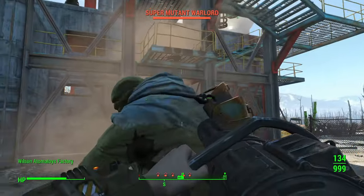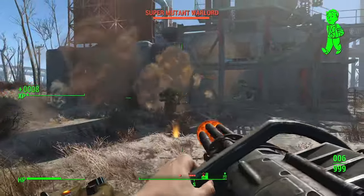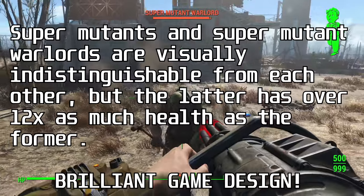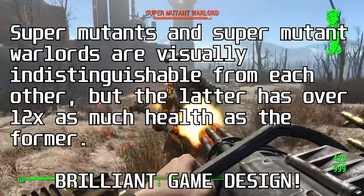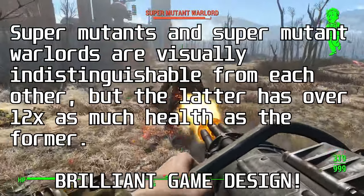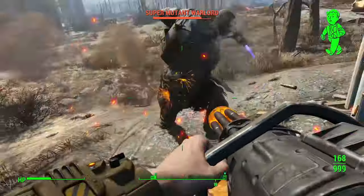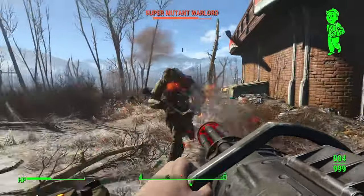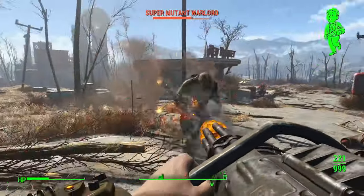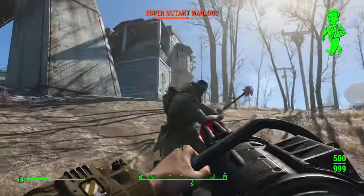The telltale sign is that near-ubiquitous enemy health bar you'll see in all of these games, which basically represents the developers throwing their hands up and saying: we know there's no diegetic way of determining how much health an enemy has, so we're just going to tell you with this health bar. Our goal today is to eliminate or minimize all of these RPG elements that are getting in the way of Fallout 4 being one of the best open-world FPS games ever made.